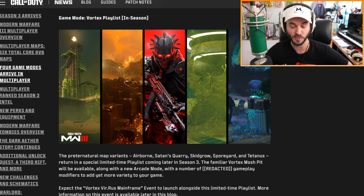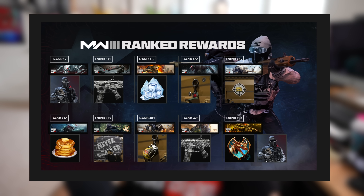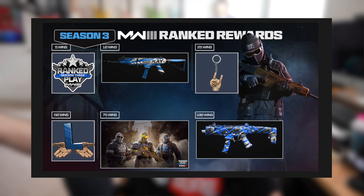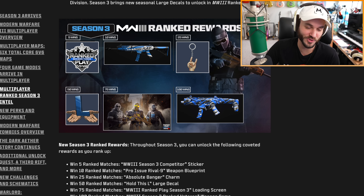Later in the season they're also bringing back Vortex. Here's some ranked play stuff for Modern Warfare 3 Season 3 — these are the different rewards you can get at different ranks as you progress through the season. It's not anything too crazy, and as you get more wins you get different stuff. The main one that stands out is when you get 50 wins — you get an L-sign decal you can put on your guns.